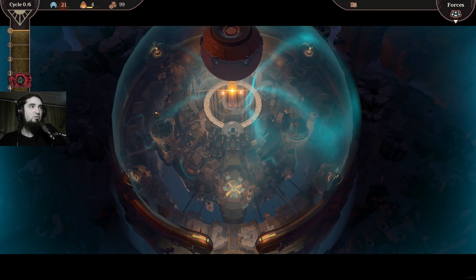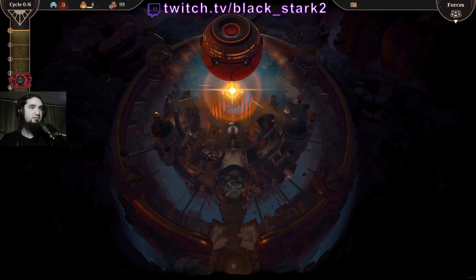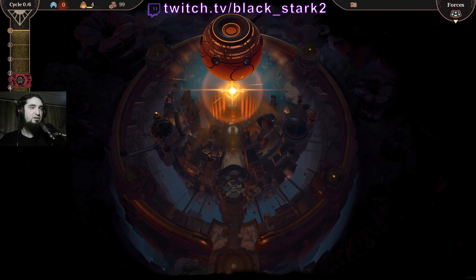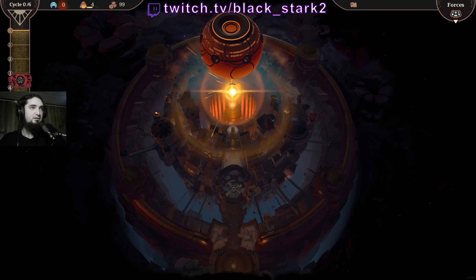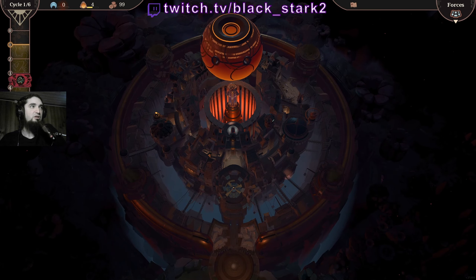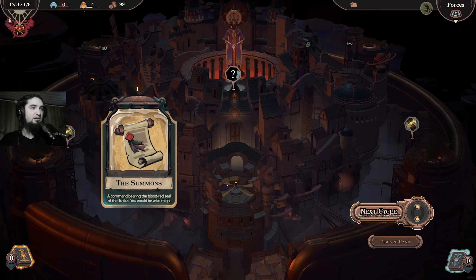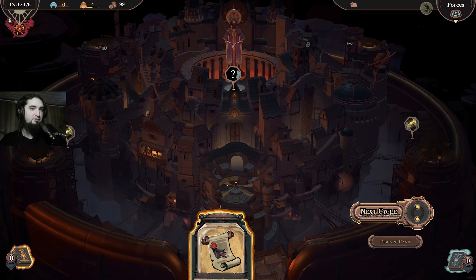This is the demo version of As We Descend, a rock-like deck builder apparently really focused on strategy, and it comes with no tutorial.